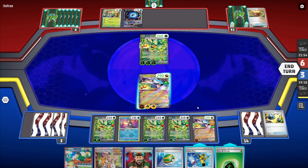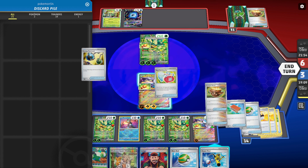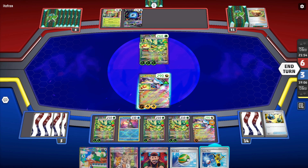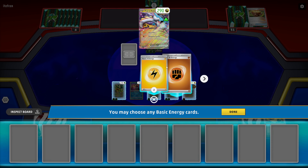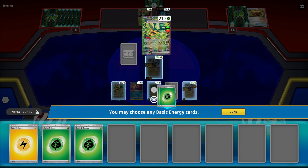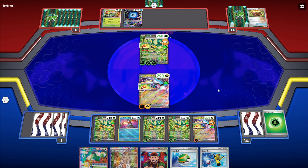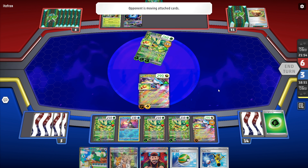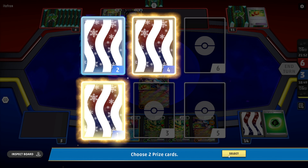I fell at work and I'm really sore — I'm just going to be honest. I'm hitting for 630 right now — that's actually kind of insane! Go with that, go to three, four — bam! 280 again, knocking out Ogerpon. My opponent gets to move an energy back, and then I go down to one prize card.